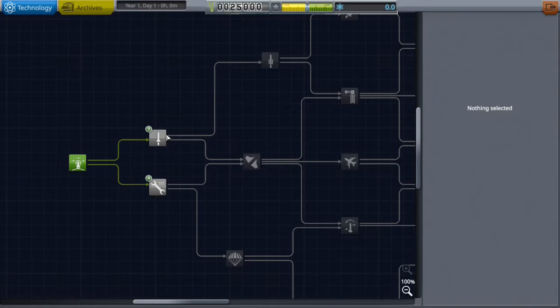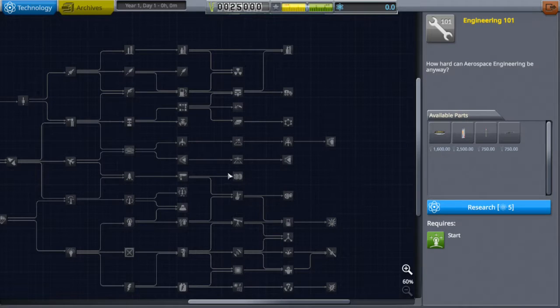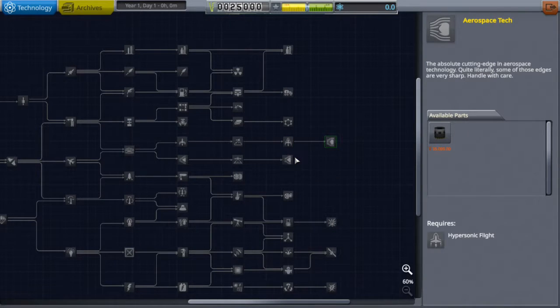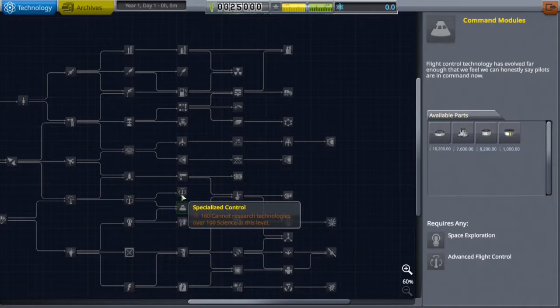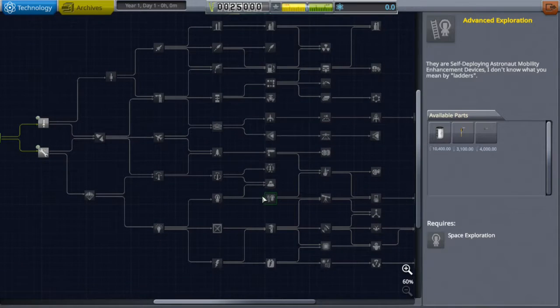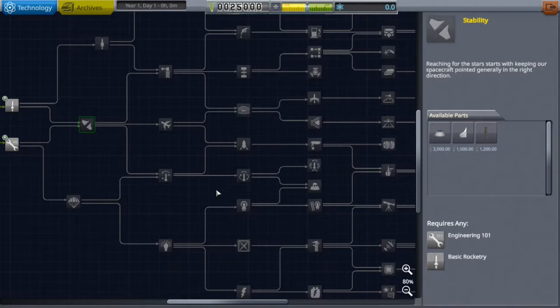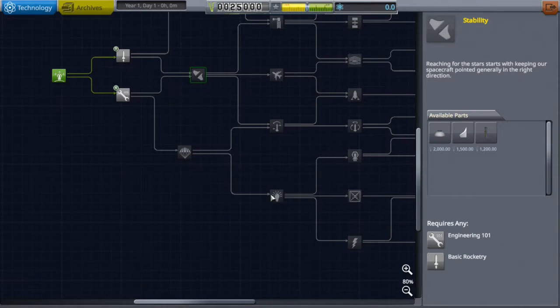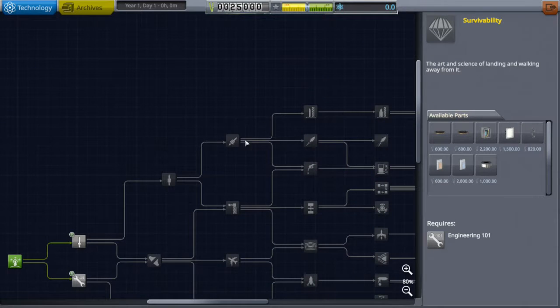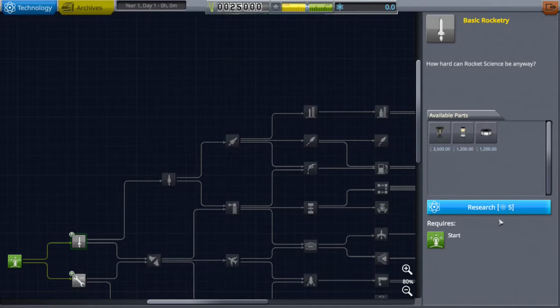This is the R&D — Basic Rocketry. This is where you get all the parts, like Rapier engines. By the way, I got a new mic on Easter Friday, which was yesterday when I'm recording this. I got a new headset which has got a microphone on it, so I'm just seeing if you like it. This is where I get all the parts — for example, Advanced Rocketry. When you get enough science points you can click that and you'll get all these parts, but I can't click it because the science points, money and reputation aren't there yet.